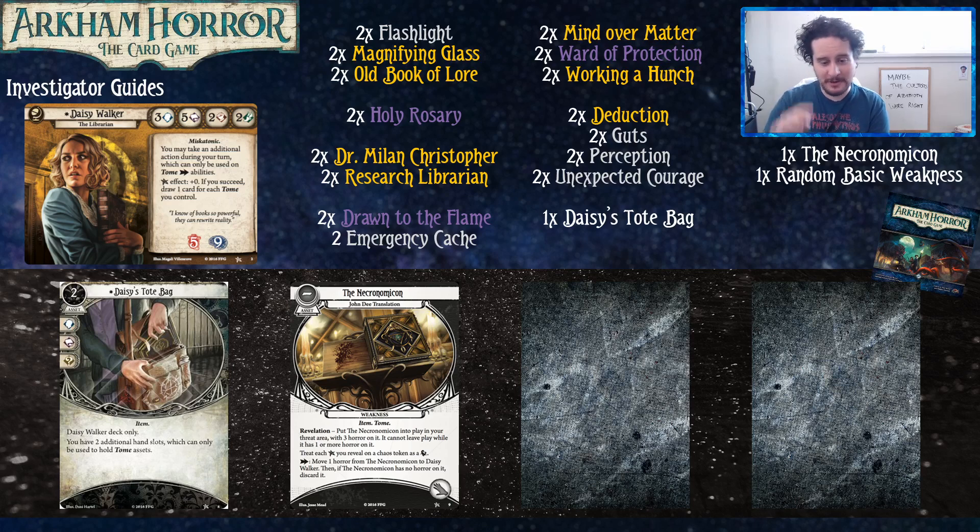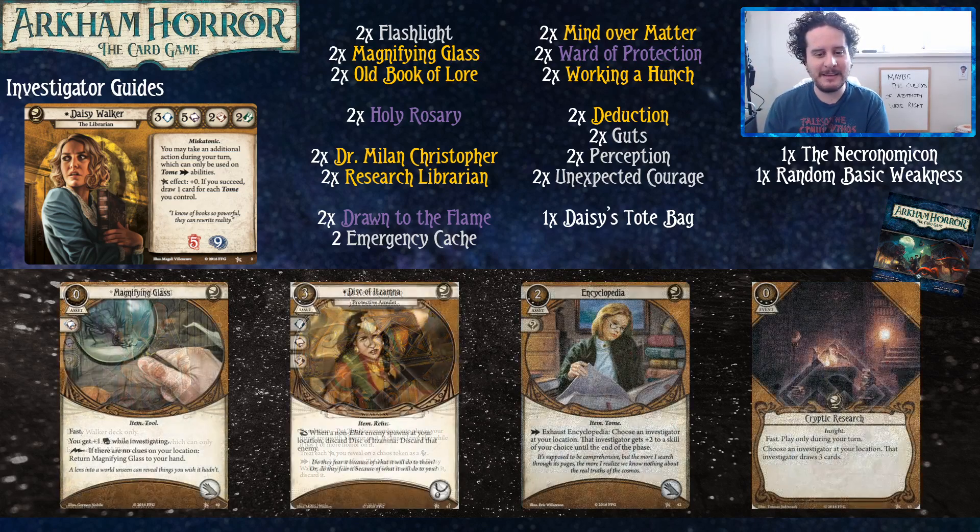Looking at the Necronomicon, there's just another auto-fail token in there. It's not too bad... well, it usually is an auto-fail. That's usually how it works. Alright, let's give it some upgrades in the core set. Take it away, Travis.